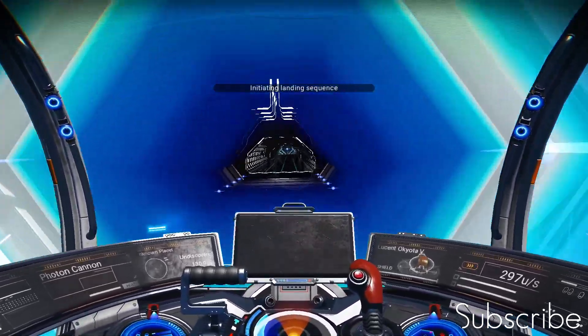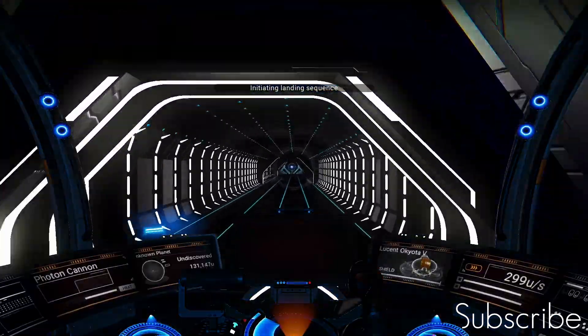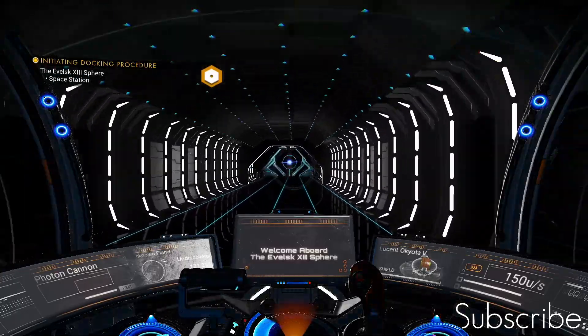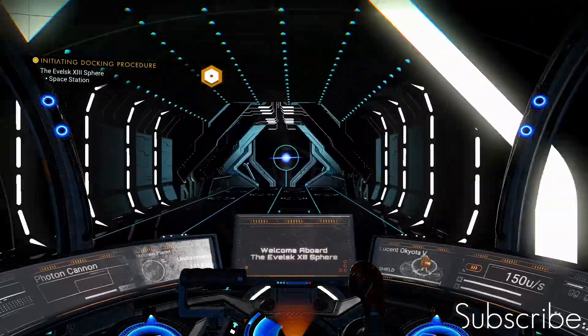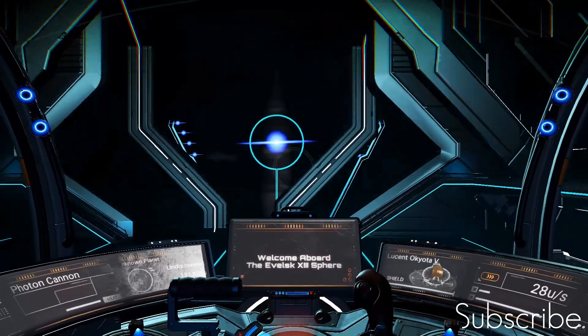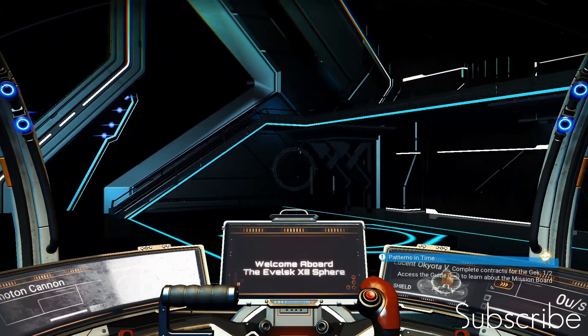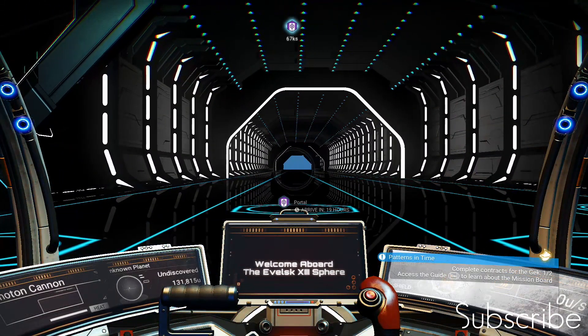We're pulling up at the space station. A quick point here: if you are collecting this ship, it's always worth switching multiplayer off so you don't trip over any other players coming into the system, because that will mess up the rotation of the ships. Also — we're in Euclid, that's the galaxy we're in.